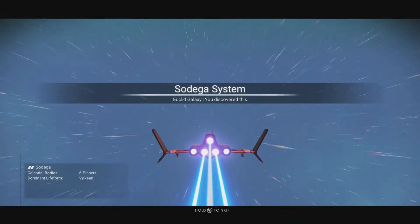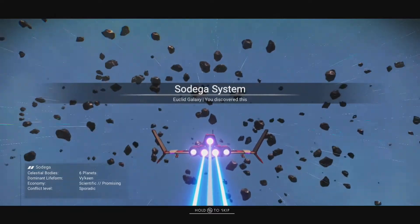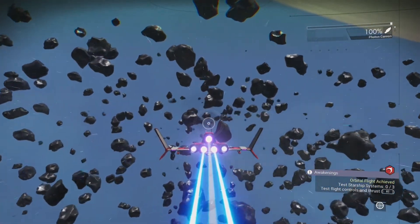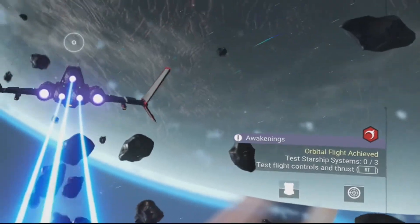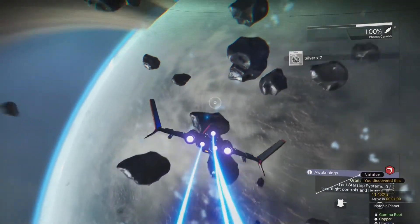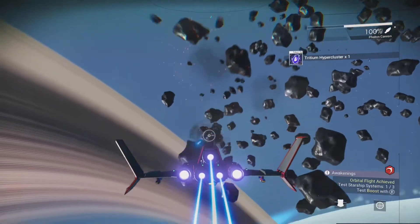Once you are in space, I would recommend shooting some asteroids to collect tritium for your starship, as well as silver and gold which you can sell at the space station for some quick early-game cash. You will also be tasked with testing your starship systems, which is basically a small tutorial explaining the ship's controls. I hope you enjoyed the video and that it helps you get off that dreadful first planet.